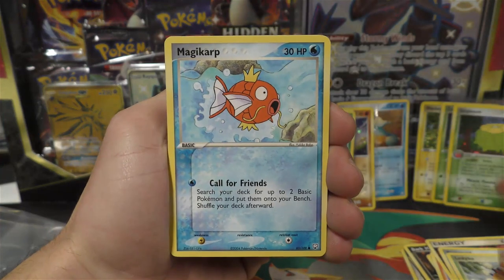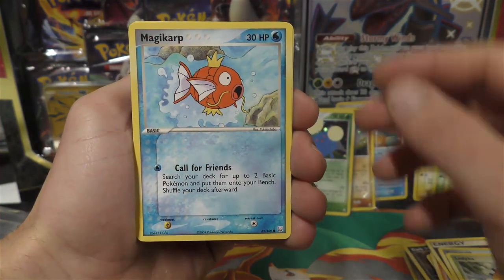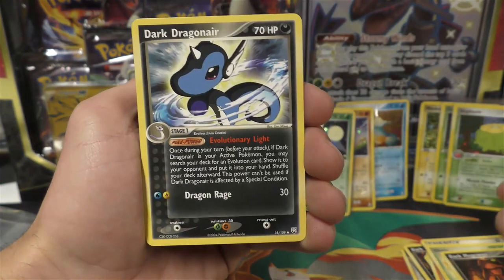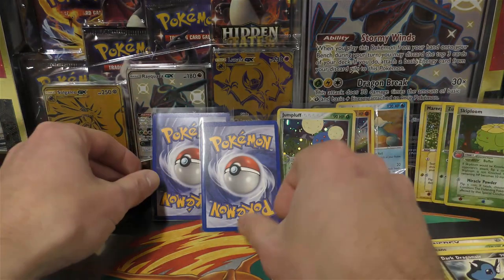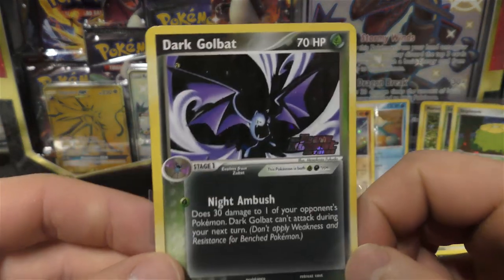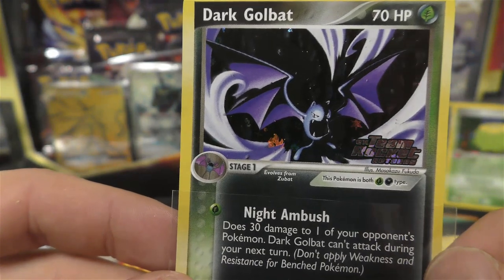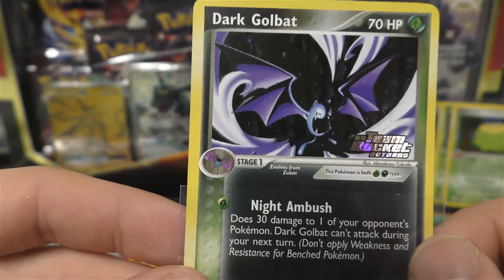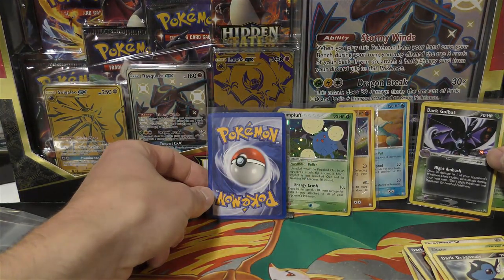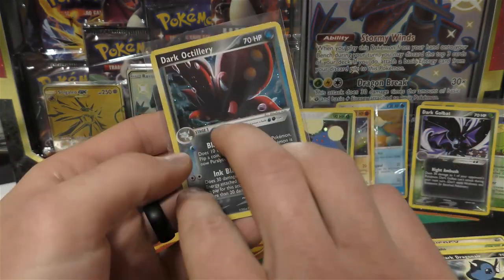For this last pack we have Remoraid, Ledyba, Magikarp - there is a Magikarp in Fire Red Leaf Green you can get as a common and uncommon - Swinub, Ekans. We got a dark Magcargo for one of the uncommons, and then dark Dragonair number 31 again. The parallel hollow is dark Golduck - that's an uncommon but still really cool. The fire energy looks like it's sitting on top of the wind he's blowing, and it says Night Ambush.